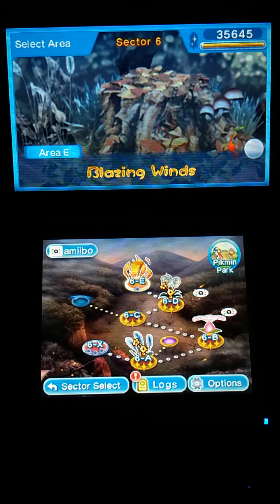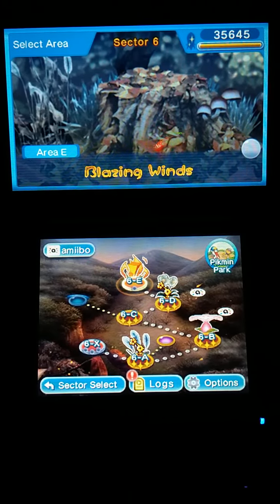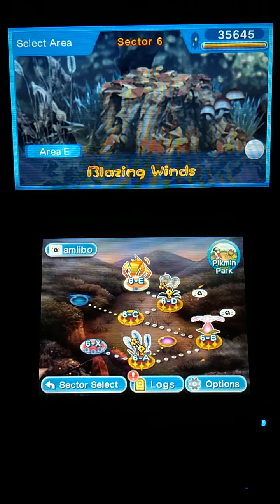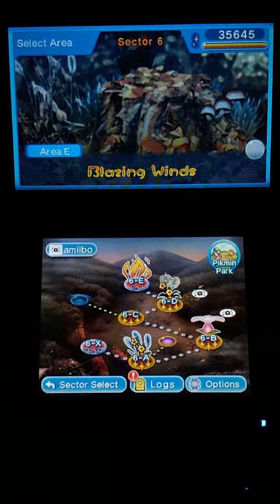Hi guys, my name is Keaton, and today I'd like to welcome you back to another episode of a Let's Play on Hey Pikmin. In the previous episode we did Area C and Area D. Now we're going to continue on to do Area E, Blazing Wind. So let's go ahead and jump into this.